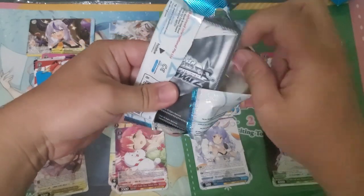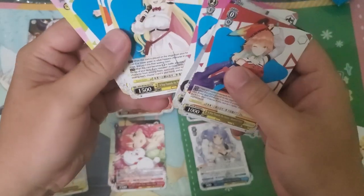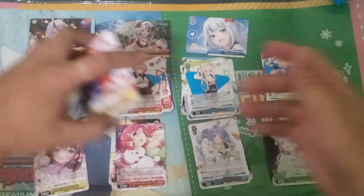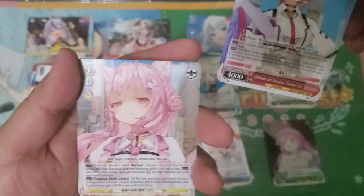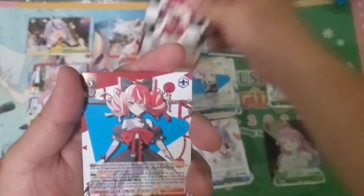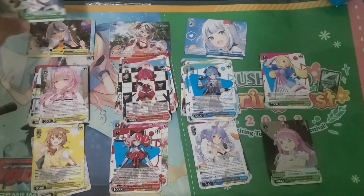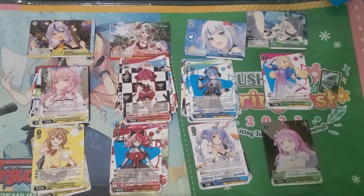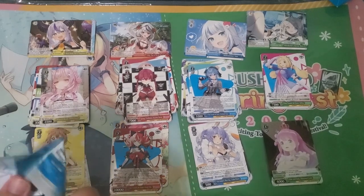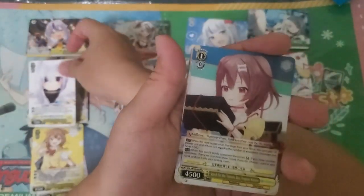I think there was a Watame that lets you discard her and have it count as two discards for the gen 4 event. Usually the gen 4 event costs four and requires you to discard three characters, but the Watame counts as two discards, so you just need to discard one other character.